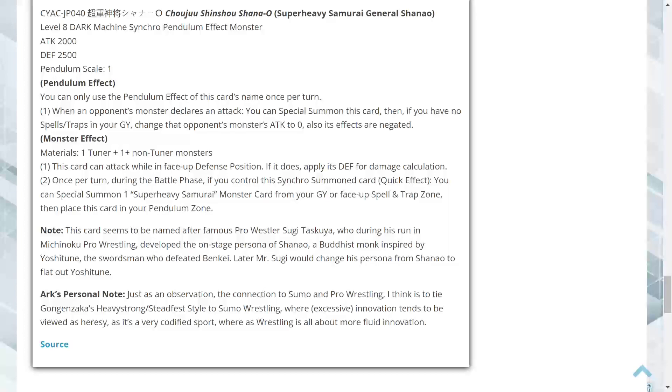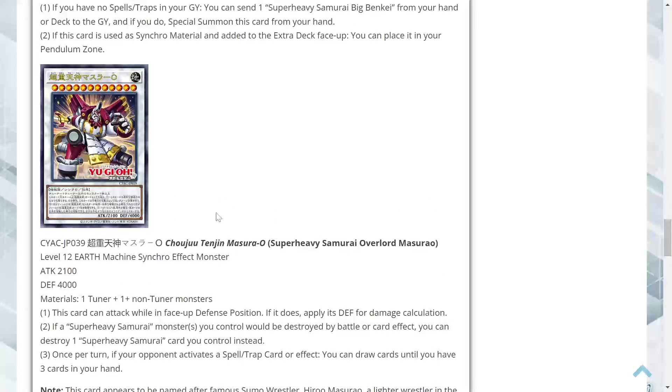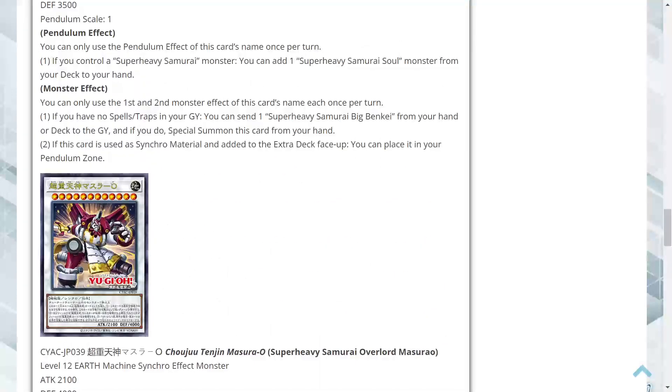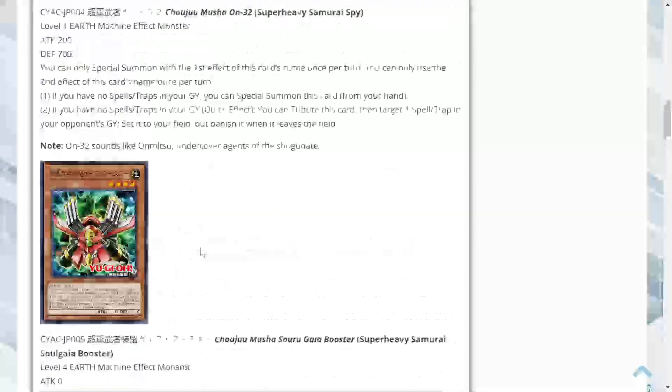For the monster effect: one tuner plus one non-tuner monsters. This card can attack while in face-down defense position; if it does, apply its defense for damage calculation. Once per turn during the battle phase, if you control this synchro summoned card, quick effect — you can special summon one Super Heavy Samurai monster from your graveyard or face-up in your spell-trap zone, then place this card in your pendulum zone. So there's built-in monster recovery plus the ability to bring out a pendulum. Overall I like the Level 12 boss monster a little better just because of the draw power — I feel like Yu-Gi-Oh players will eventually figure out how to abuse it even at Level 12. But overall I think all these cards are super dope, with the searchers and the free special summons.